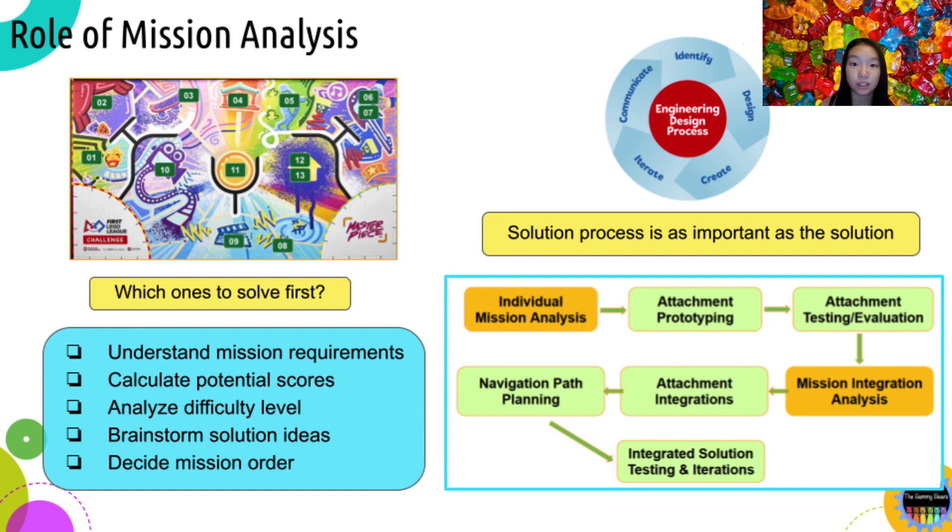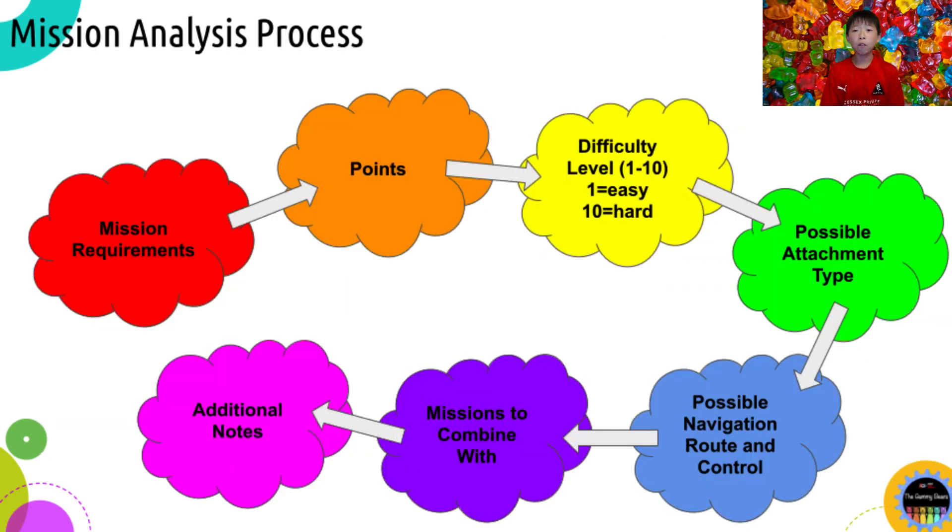During the process, you first analyze each mission, come up with attachment ideas and prototype them, then test and evaluate them to find the best ideas. The next step is a multi-mission analysis to see if you can integrate a few missions together to gain more scores within a limited time, followed by combining mechanisms into one attachment to solve multiple missions, designing a proper navigation route, then testing and iterating your designs to get the best solution. Keep in mind that the solution process in FLL is equally as important as your creative solutions, so it is always a great idea to present your analysis process during the judging session to demonstrate that you followed the engineering design process to solve the missions.